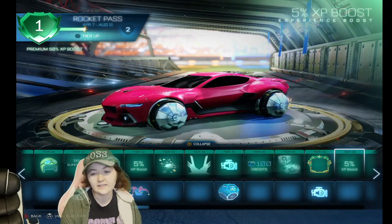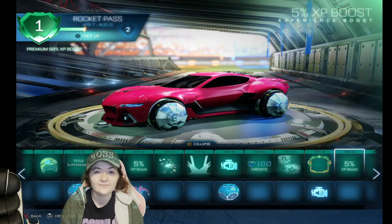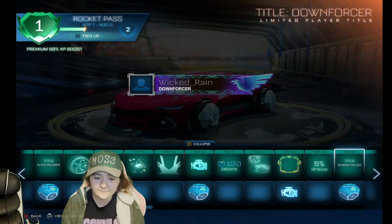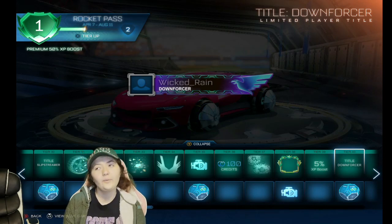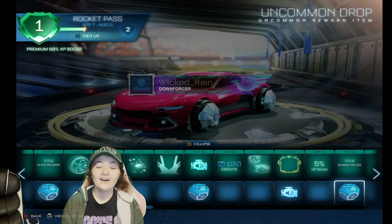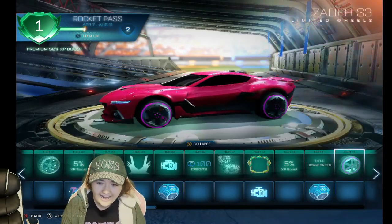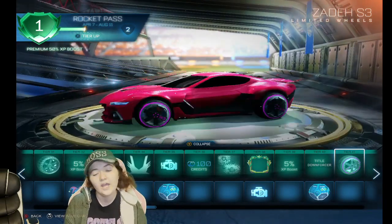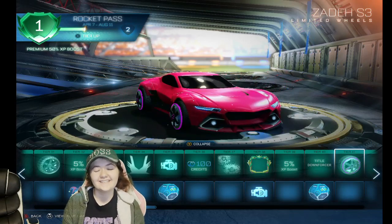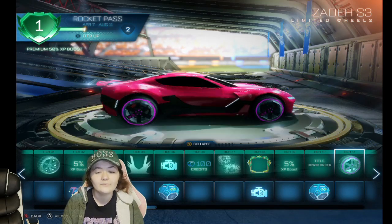We got some 5% XP Boost — I always love when Rocket League does that for us. Down Forcer — that's a pretty sick name, I might use it; I'll probably just use everything I get to be honest. Another Uncommon Drop — those are really good because you never know what you're gonna get. I actually kind of like these wheels. If they were painted differently — like if you have a purple car they would look really sick, kind of in the blue or cyan line.